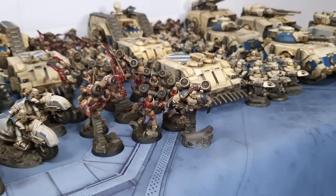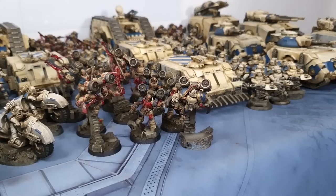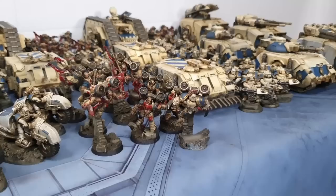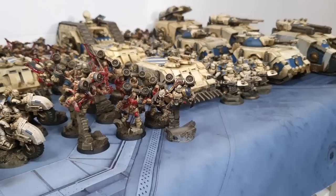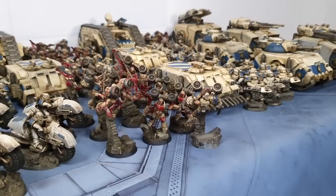James has 20,000 points of World Eaters but only five characters, so the army is fairly straightforward — Praetor goes with the Rampagers and they go forward and chop things. He has no apothecary in that unit. He also has Khan and Angron, but they're not here because he's loyalist today. The Praetor's nine attacks on the charge is more than some Primarchs, so he's certainly dangerous.